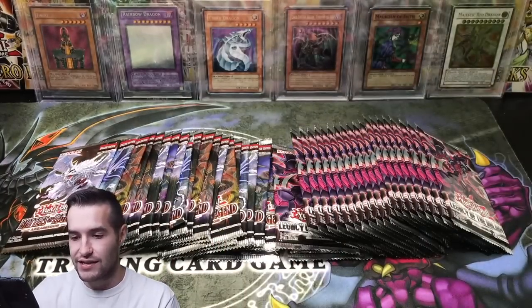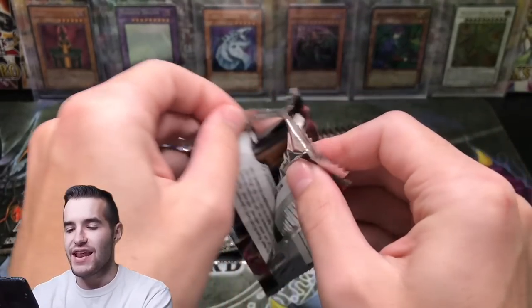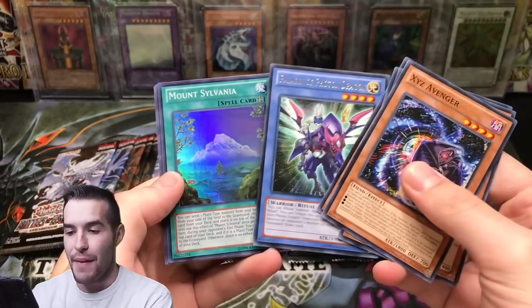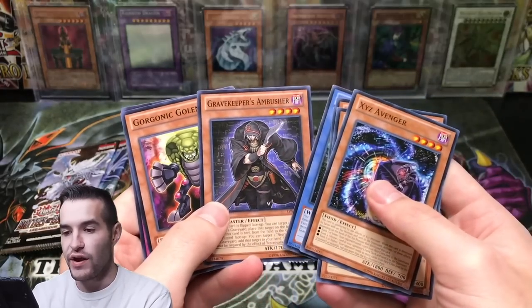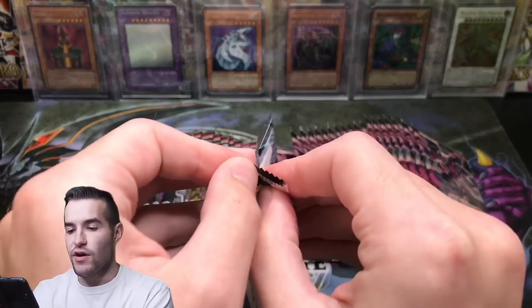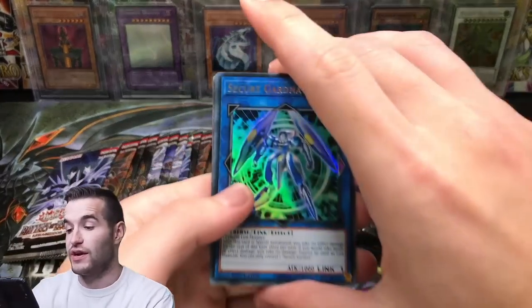There's a Chaos Dragon — classic. I'm trying to remember what the Ghost Rares are in this set. I'm pretty sure that Heart Earth Dragon thing is actually a Ghost Rare, I just can't remember what set it's from. Mountain Sylvania. There's that Paladin again. Gravekeeper's Ambusher — I've never seen that Gravekeeper, that's pretty cool. We do have some pretty cool videos coming up. I'm really excited for Ghost Rares in Rage of Raw.